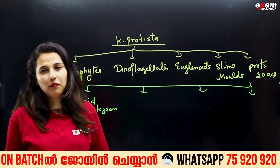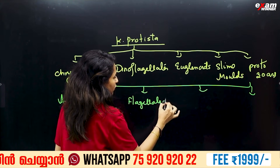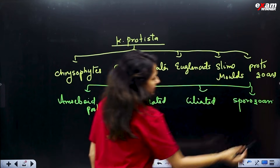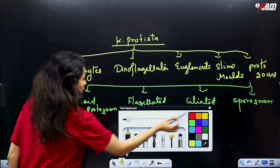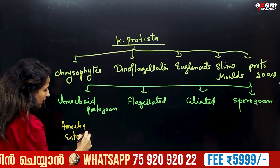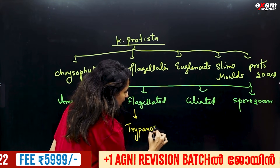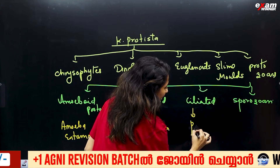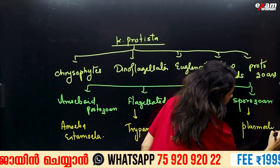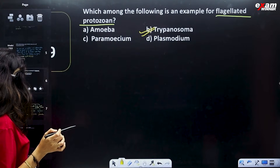We have the flagellated protozoan. There is also a ciliated type and sporozoans. Examples: flagellated protozoan — Trypanosoma; amoeboid — Entamoeba; ciliated — Paramecium; sporozoan — Plasmodium. The answer to the question is Trypanosoma.